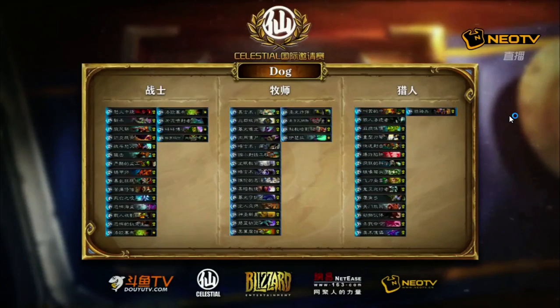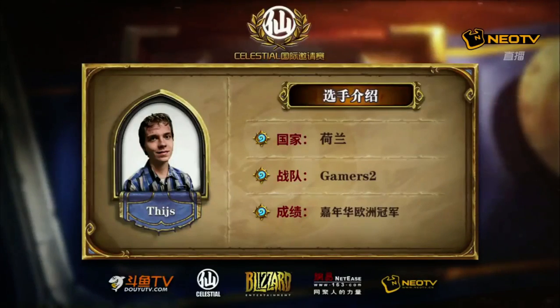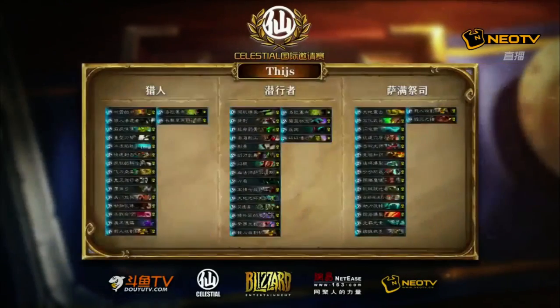Let's take a look at those decks right now. Dog bringing a warrior — it looks like it's going to be a Patron Warrior, followed by a Dragon Priest, and then a Face Hunter. What do you think about this lineup from Dog? I think it's really strong. It seems to be anti-aggro, with a hunter added in. The cards that stick out to me would be Sylvanas. People generally go either Chillwind, Dr. Boom, or Sylvanas. Sylvanas is probably the least common of the three.